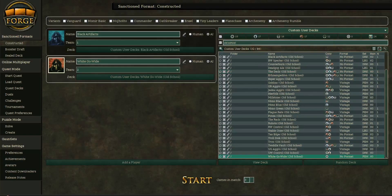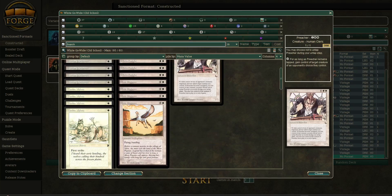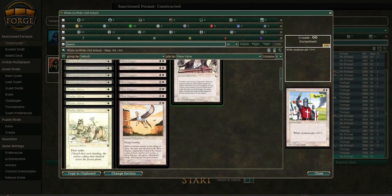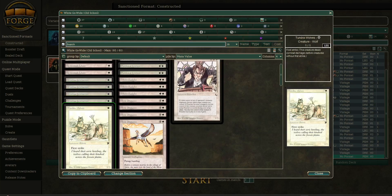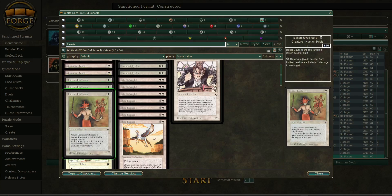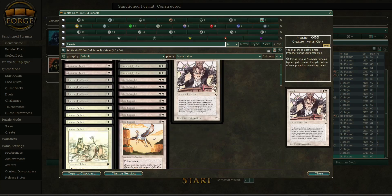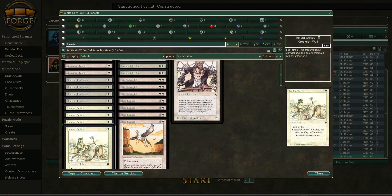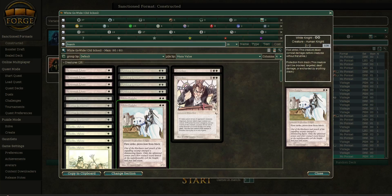We have White Go Wide, and this deck is all about cheap creatures, getting in for a lot of damage, pumping up with Army of Allah and Crusade. So we have Savannah Lions, four of those, a 2/1 for one. We have four Arjun Javelineers — a 1/1 creature that can remove a counter to deal damage to any target. And then you have four Tundra Wolves, a 1/1 first striker. Urborg can actually do work in this because it can remove first strike from these guys.